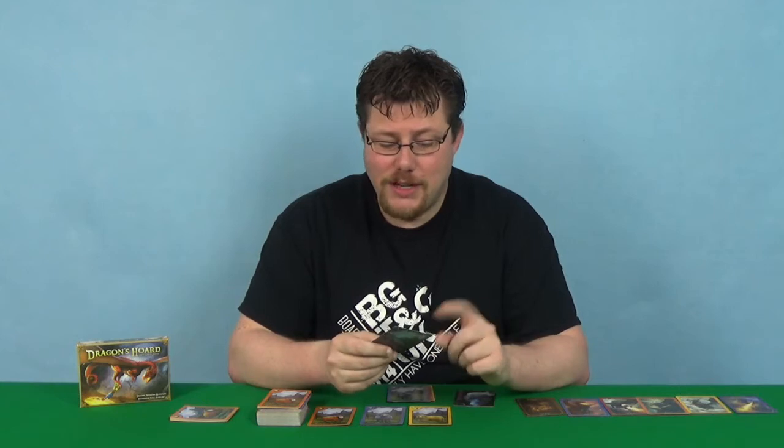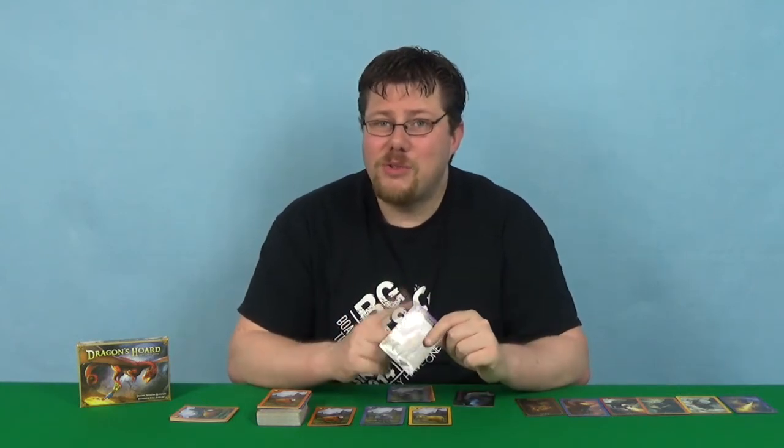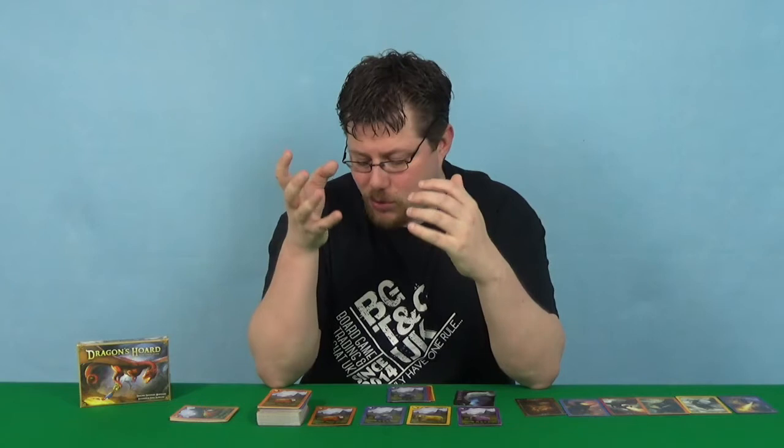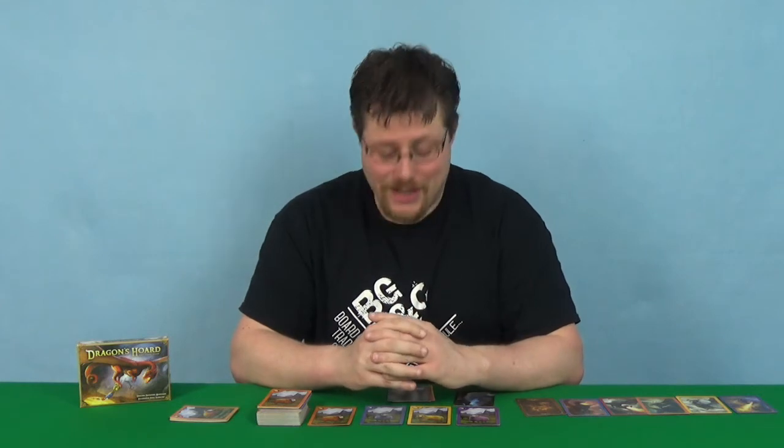From a colour blindness perspective, the cards don't just rely on colour — they also have symbols. Each colour of card has a different connected symbol, so you can tell by looking at the symbol what you're collecting without relying on the colour.